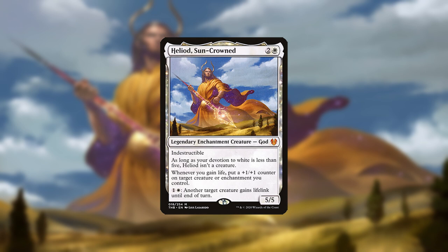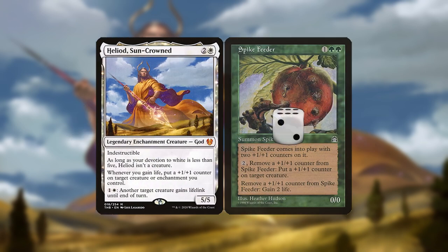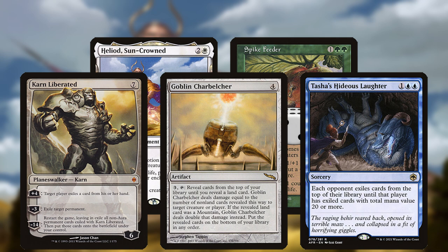Depending on which combo and what you already have in play, it will usually cost between 4 and 6 mana. First, you can activate Spike Feeder's life gain ability and target it with Heliod's plus one counters, removing and replacing the counter on it to gain infinite life. This will often be enough to win the game, but some decks can still win even when you're at infinite life.